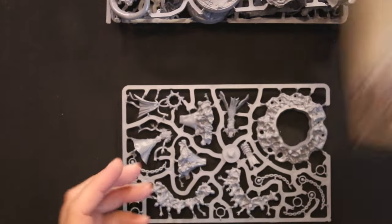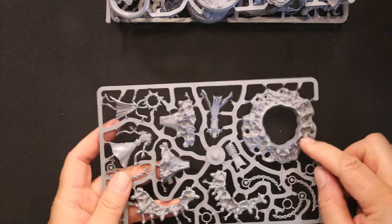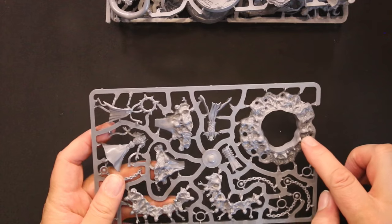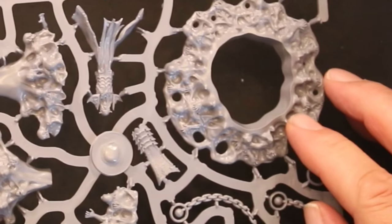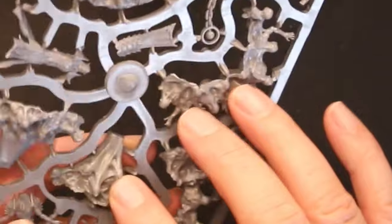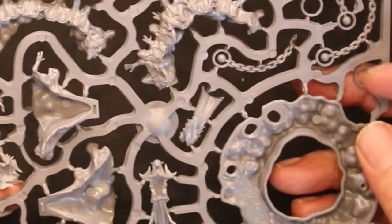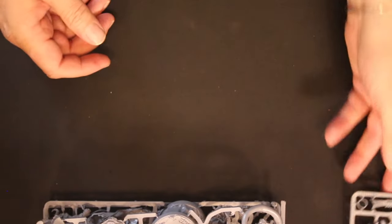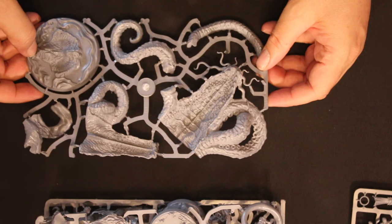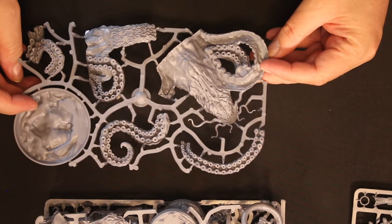This is the soul harvester, or at least part of it. This little thing standing up — these are all little people, all little skeletons — no, they're people being sucked into this thing. The detail on this is crazy, what a spooky character. And here's the kraken — that's a big mouth on that kraken, big tentacles.